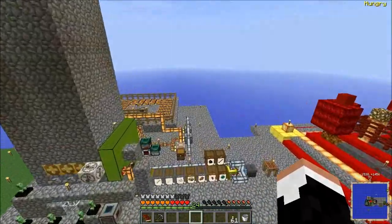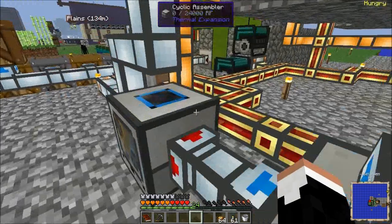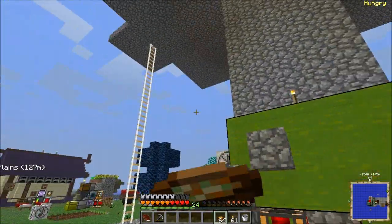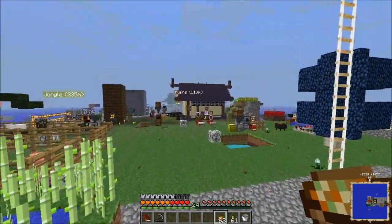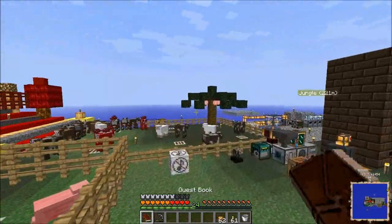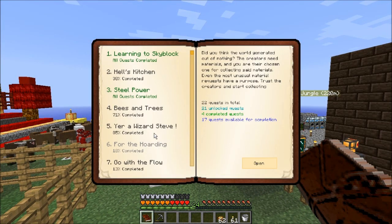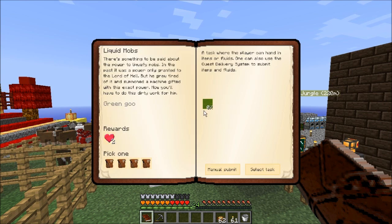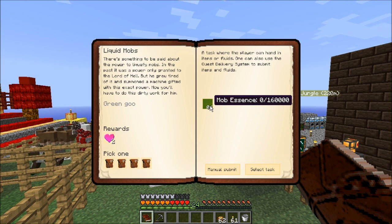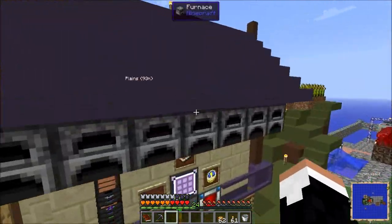How many buckets of mob essence do we have? A better question would be how many buckets have we wasted because we didn't have a tank to hold it all. We could probably just set up the tank to give mob essence for this quest — the go-with-the-flow one that requires 160 buckets of mob essence. That's nothing — we can probably do that right now. Let's get a QDS and key that.